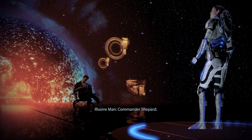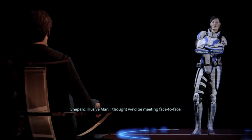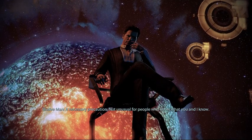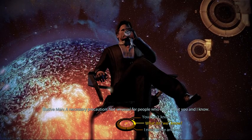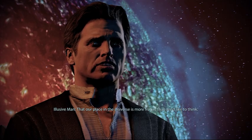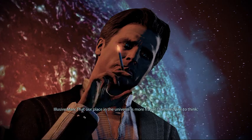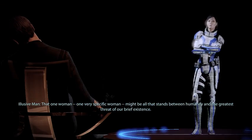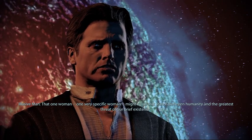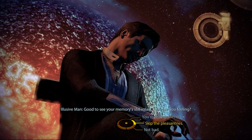Illusive Man: 'Commander Shepard.' Shepard: 'Illusive Man - I thought we'd be meeting face to face.' Illusive Man: 'Unnecessary precaution - not unusual for people who know what you and I know.' Shepard: 'What exactly is it that you and I know?' Illusive Man: 'That our place in the universe is more fragile than we'd like to think. That one very specific woman might be all that stands between humanity and the greatest threat of our brief existence - the Reapers. Good to see your memory is still intact. How are you feeling?'